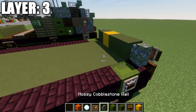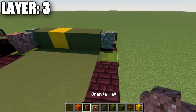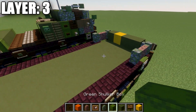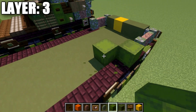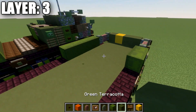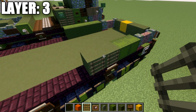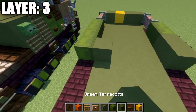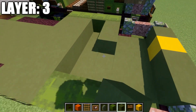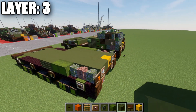After that, place a granite wall on both sides and then a mossy cobblestone wall going back from each granite wall. On the right side place down two shulker boxes, and on the left side place down four. Then place two green terracotta blocks followed by two ladders, and then one, two, three, four green terracotta blocks between those blocks. Fill in the inside with green terracotta to close off the interior of the vehicle.